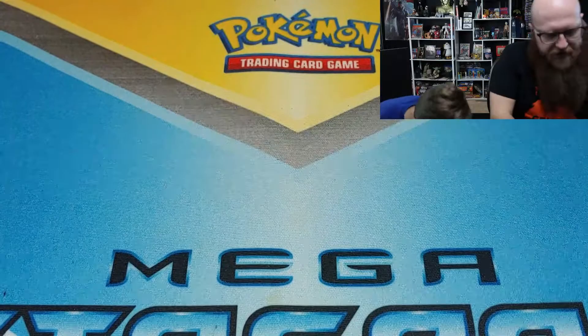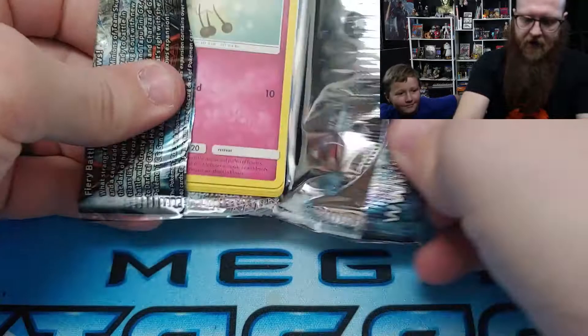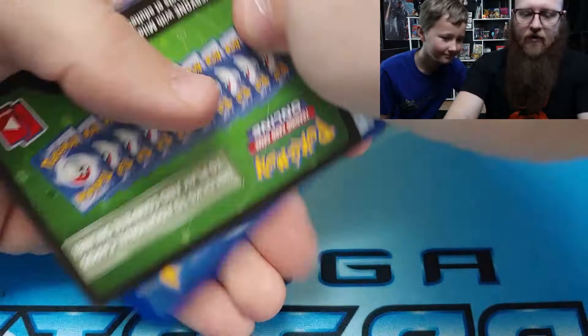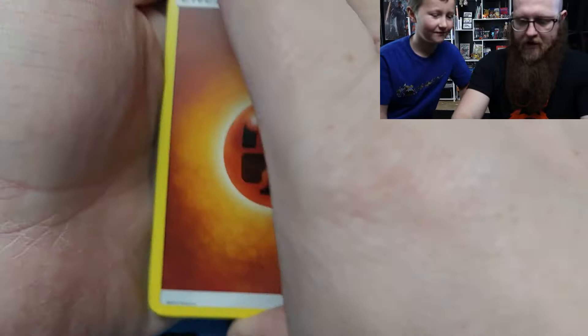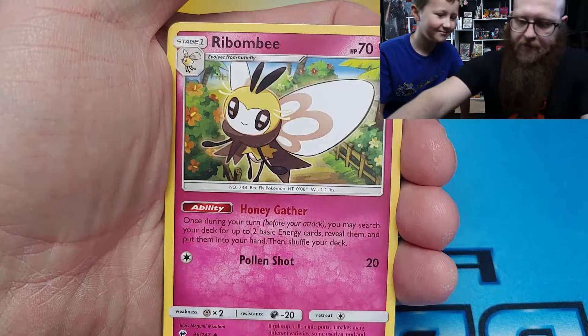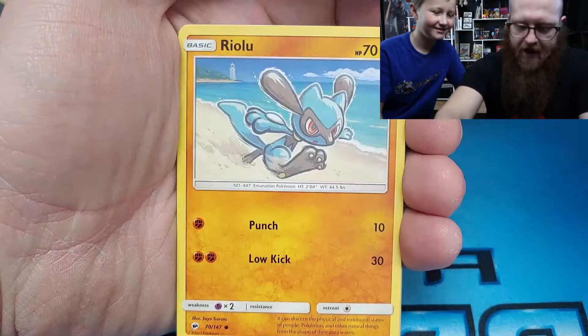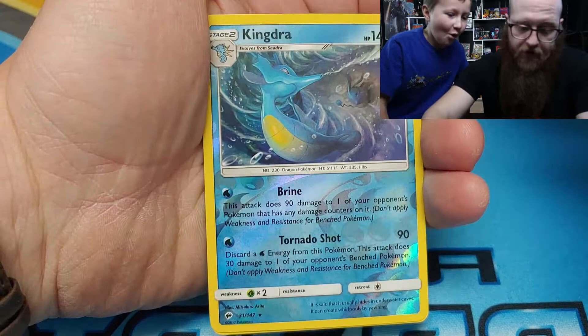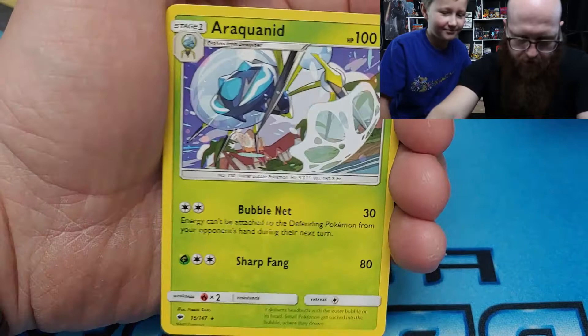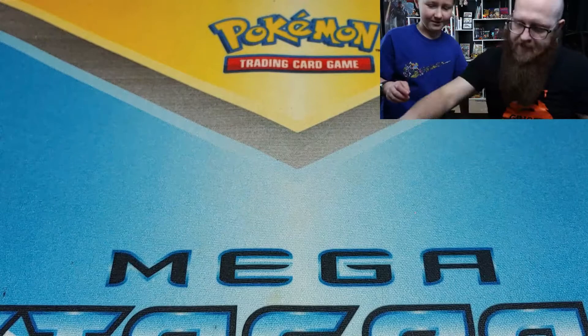Dad's turn. Let's go Burning Shadows. It's a green code card. Four to the front. Fighting energy, Sophocles, Ribombee, Wishful Baton, Cutiefly, Riolu, Alolan Grimer, Golbat, Horsea, reverse holo Kingdra — which is actually a rare card, that's really neat — and an Araquanid. I can never say that right. Kingdra reverse holo — I like that.